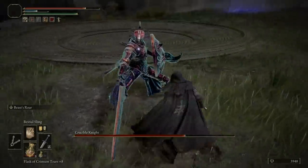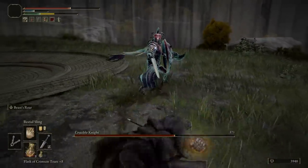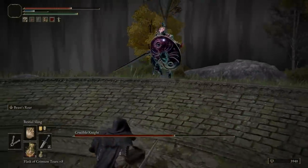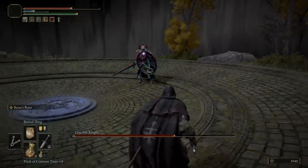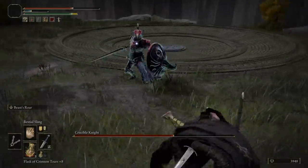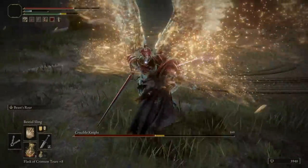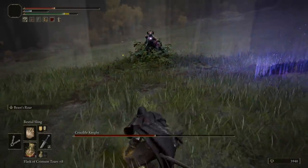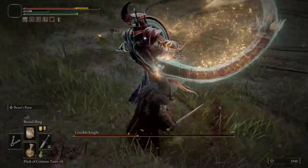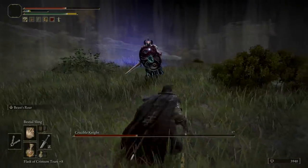Beast Roar fires a sound wave at enemies with a pretty substantial range, which is incredibly useful for a primarily melee character. Combined with our medium-range Frost Stomp, we have decent range coverage as a melee build. While I'd recommend using a shield in the early game, later on I'd ditch it in favor of a talisman. As a Confessor you start with a few incantations, but since we're not raising Faith heavily, we'll fall behind in that regard — though past level 100 you can absolutely start investing in Faith and Mind.